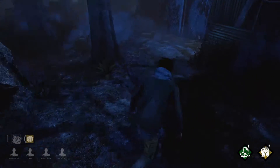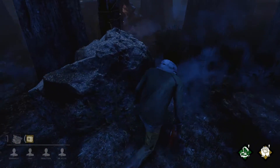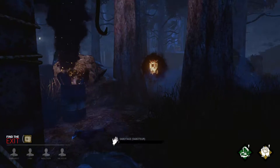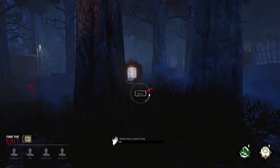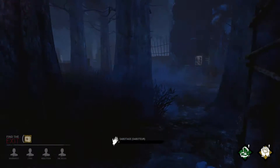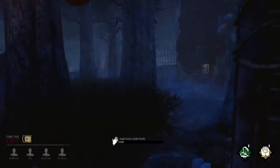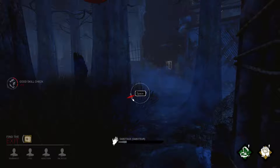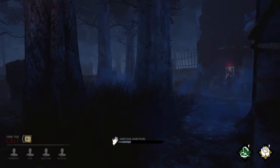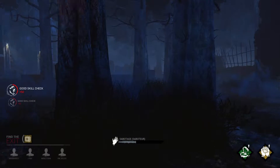He didn't put the trap down, I think. That's good to know. I'm gonna work on this hook right by the exit. Shoot, I messed up the skill check. It's right by the exit so if someone gets caught this will be good. I'm gonna get this hook out of the way so that if one of us gets caught, he'll have to travel a lot farther to hook someone up. This will save our bacon.